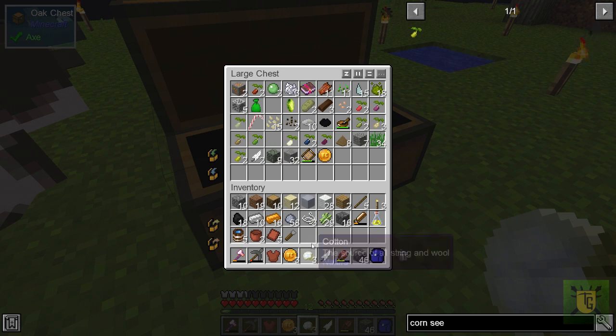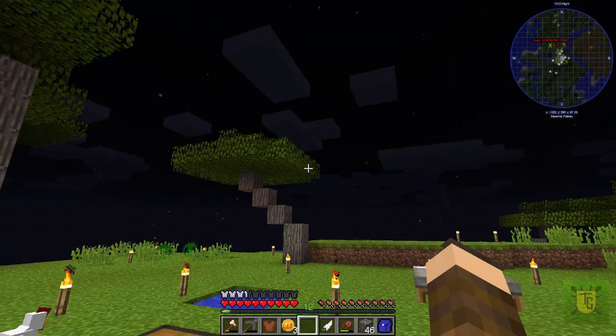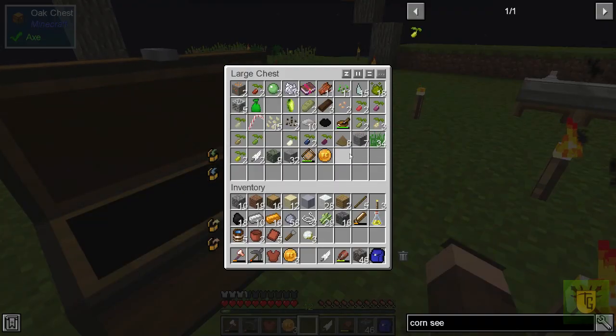Remember, you can turn your cotton into wool and stuff — or string or something. Cotton seeds and string — and then you turn the string into wool if you didn't have enough wool. All good.